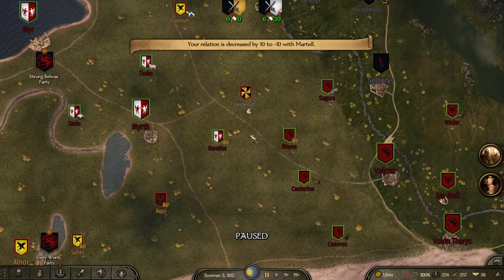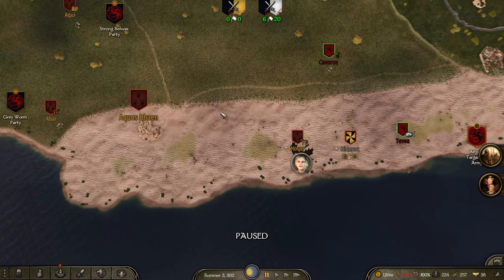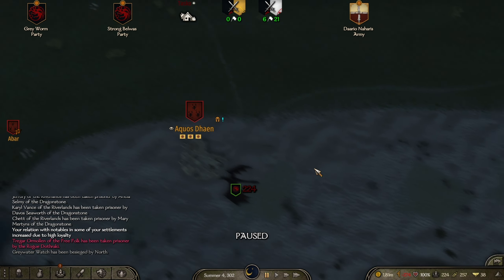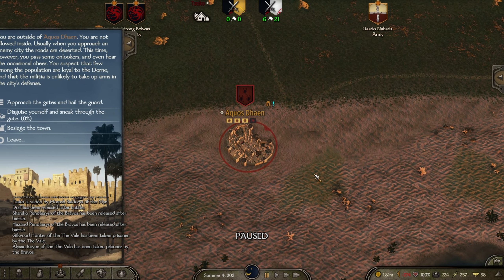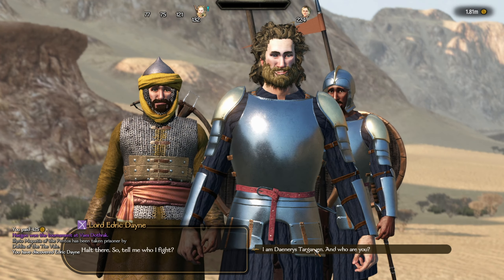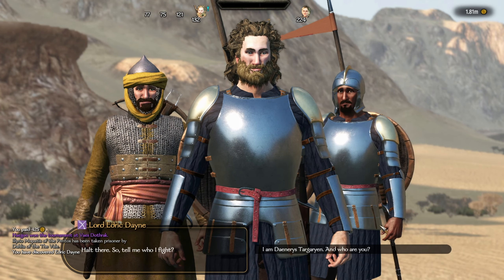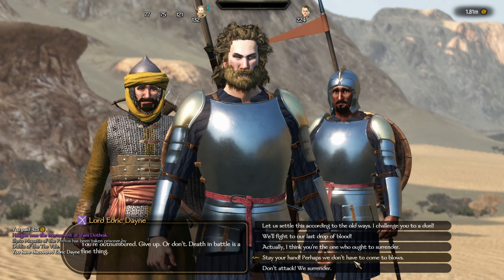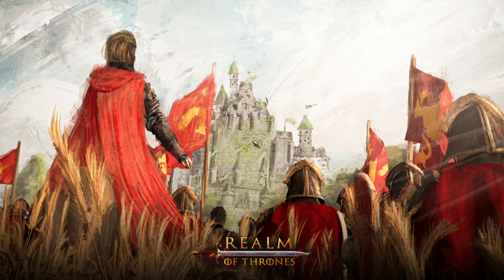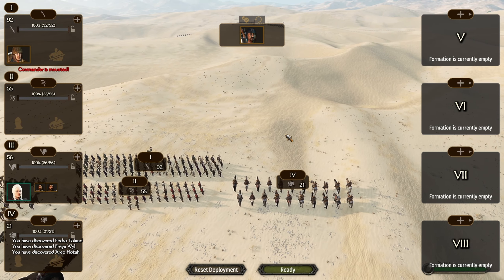Unfortunately we're going to leave our settlements defenceless at some point, so it's going to be back and forth because they are really really strong. Let's see how many defenders they've got — I might regret this to be honest. 200 defenders, you know what, let's take it. The Dornish are here, they've come to defend their settlement. We are outnumbered massively, so Drogon is going to have to do his thing.